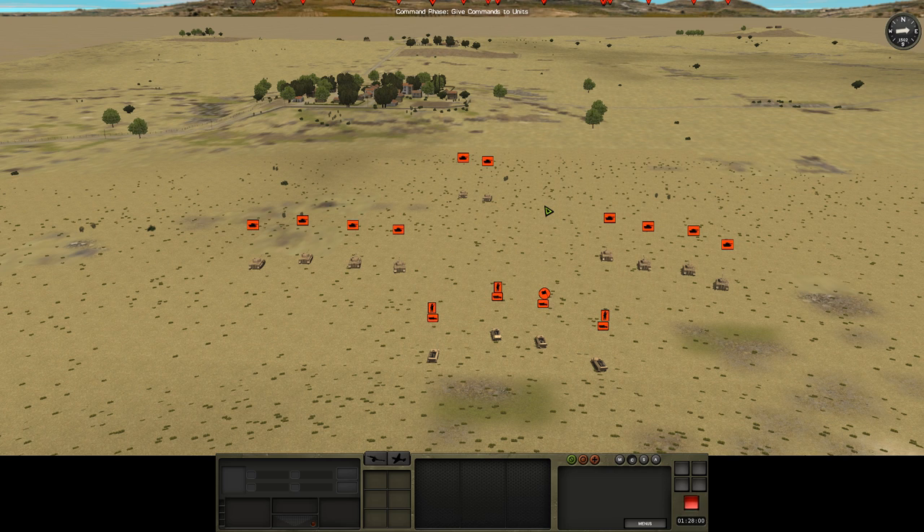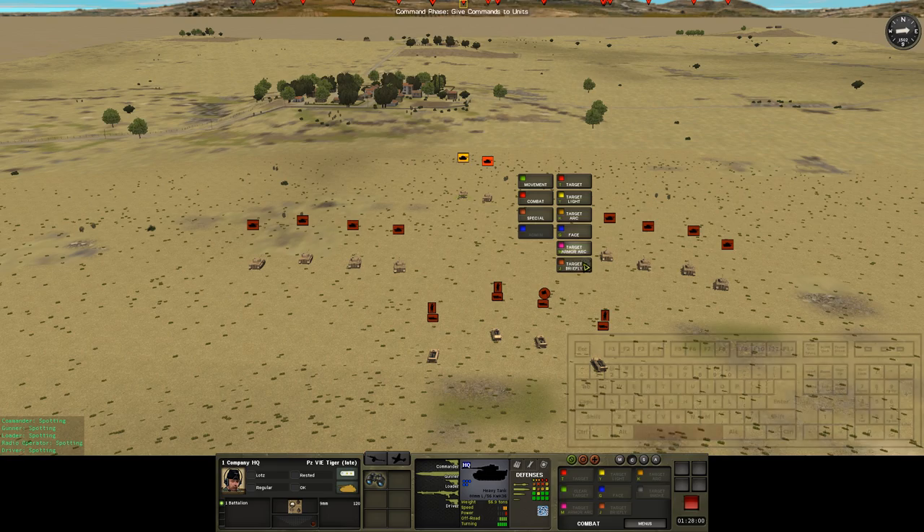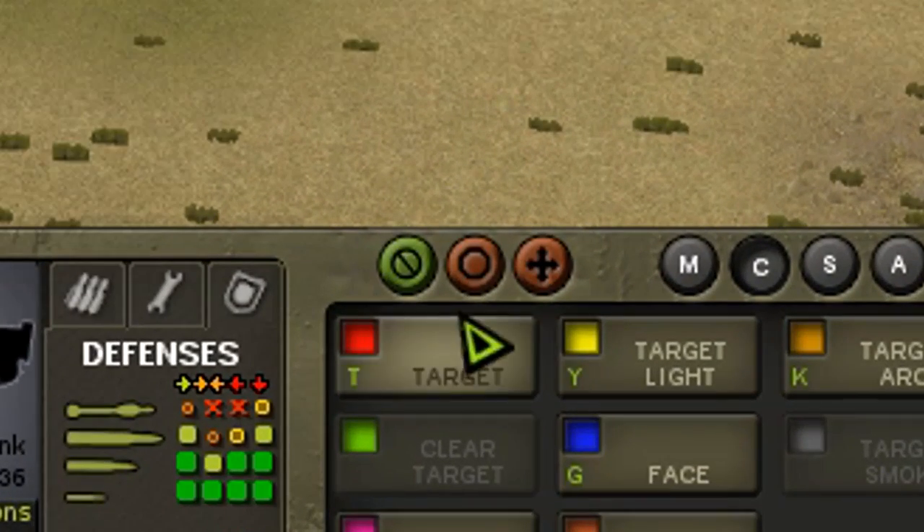The last way to access all the orders is to press the spacebar, which brings up a more compact version of the orders panel wherever the mouse cursor is. Finally, there are three more buttons above the orders panel — the instant command buttons for pausing, cancelling all orders, and evading.